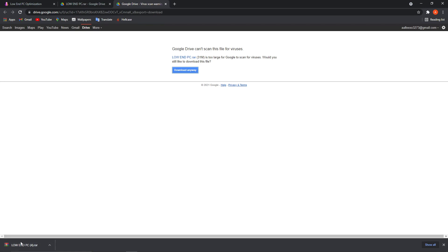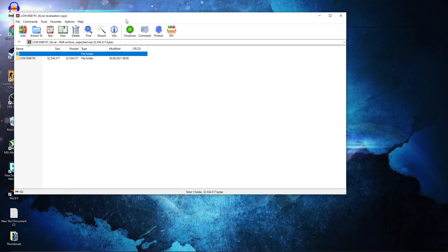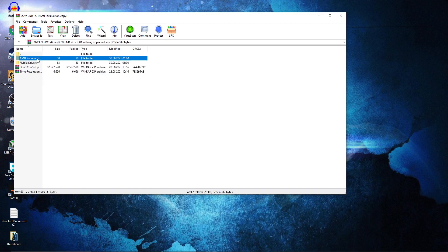It will download. When it is done, press on it and press on open. This page will pop up. Double click on low-end PC. Then here we have drivers for AMD and Nvidia. If you have AMD, double click on it.